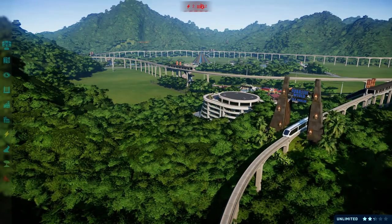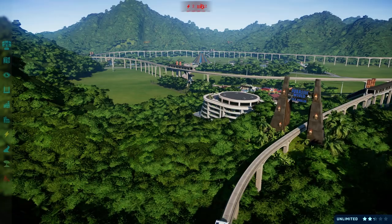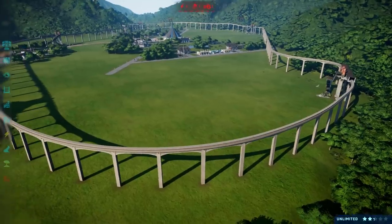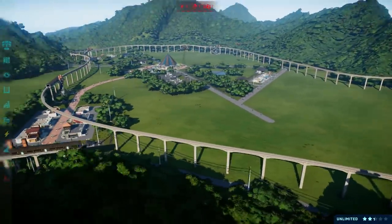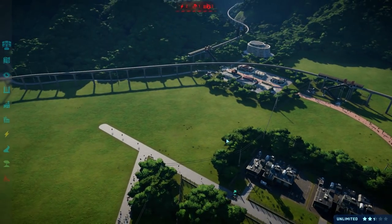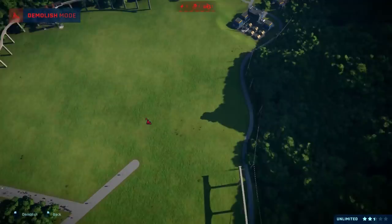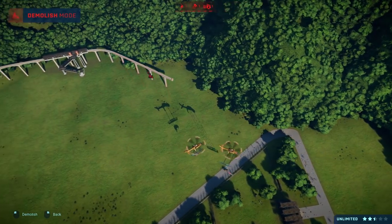Hey guys and welcome back to another episode of Jurassic World Evolution where we are playing sandbox mode, creating the ultimate dinosaur park. Thank you so much for all your feedback about the monorail. I'm happy to delete it because for some reason it just doesn't feel right. A lot of you agree — delete it. It really ruins the look of our park, so maybe we don't get five stars for transporting, but I really don't care.